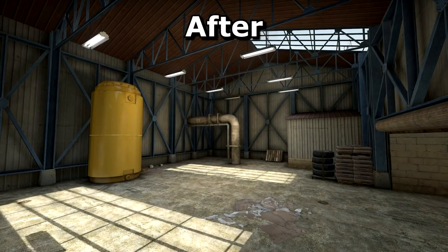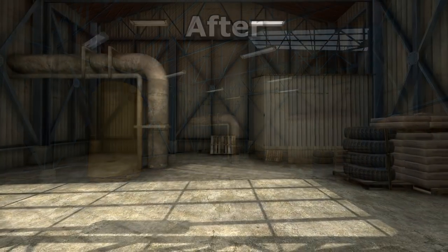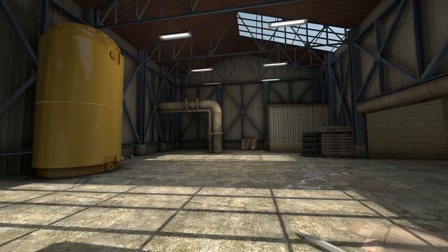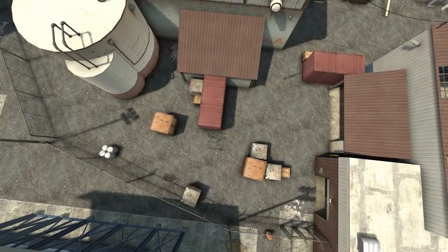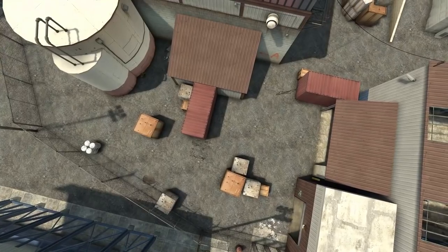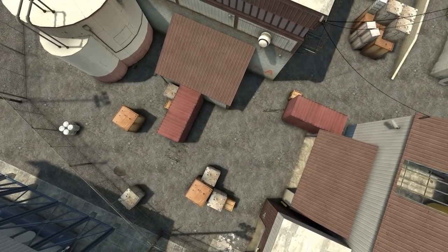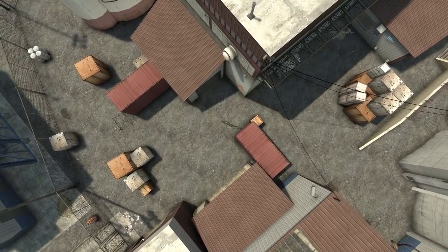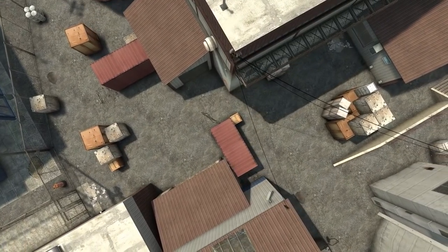I applied a plainer metal texture to the inside of this warehouse, which makes snipers easier to spot and removes some of the hidey spots. All is not lost for CTs, however — since terrorists will likely smoke up the courtyard, CTs will be able to hide amongst the chaos and take Ts by surprise. I hope that it builds on some of the sneaky play that we used to see around the metal storage container in the old version.